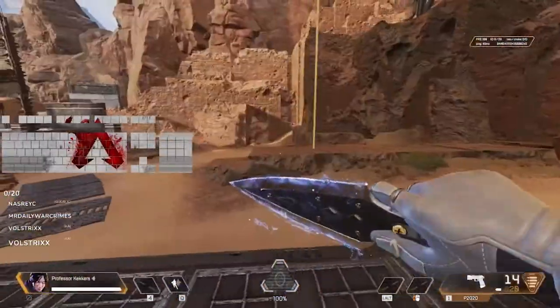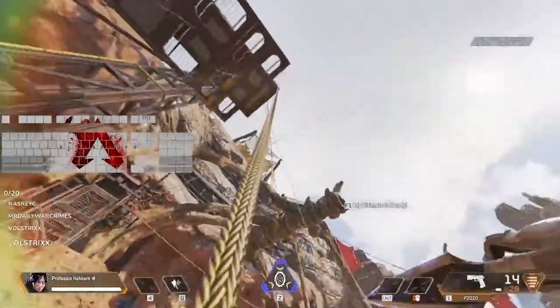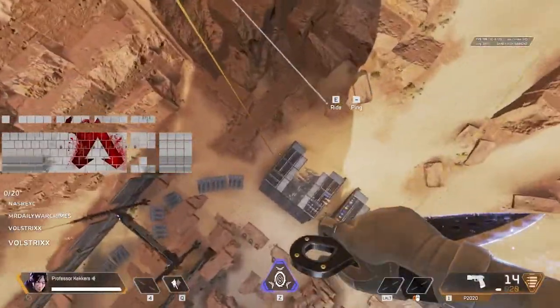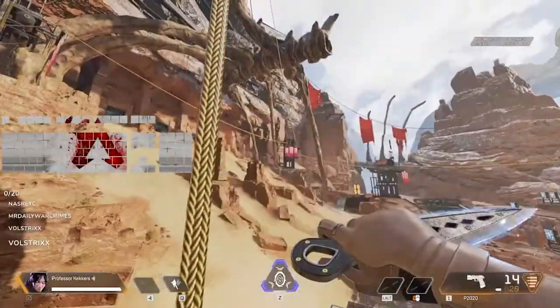Alright, hey guys, welcome back. So I just have how to perform this technique: you want to press E, jump right away, and then grab back on by moving your mouse and pressing interact. There you go, that's how you do it. I'll do it again really quick here to show you guys how it works. Boom, there you go.